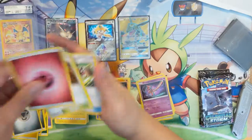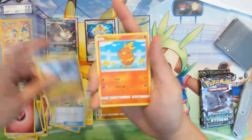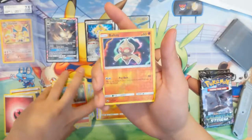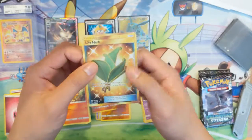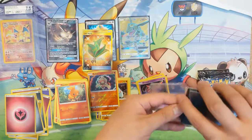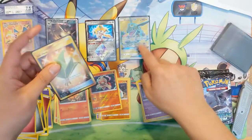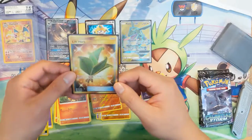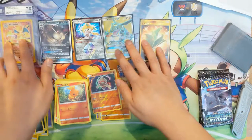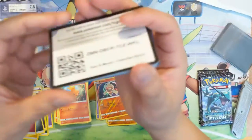Next pack: Fairy Energy, Shrine of Punishment — pretty cool card — Acro Bike, Super Scoop Up, Bagon, Torchic, Torchic, Spinarak, Torchic again, reverse Bewear — and oh! Secret Rare Life Herb! This is a very strong opening — we have a Full Art Rayquaza and a Secret Rare Life Herb. Maybe having this Charlotte around is just bringing some good luck more often.